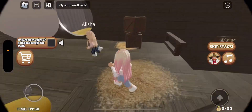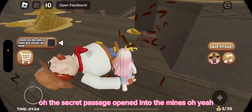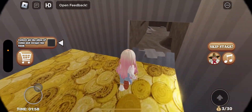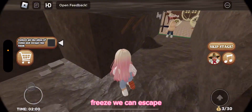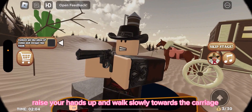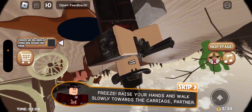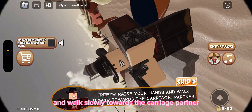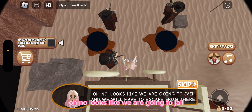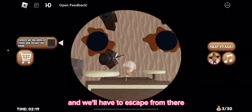The secret passage opened into the mines! Oh yeah, this is the right way — the secret passage. There's a secret passage! Then: raise your hands up and walk slowly towards the carriage, partner. Freeze! Oh no, looks like we are going to jail and we'll have to escape from there.